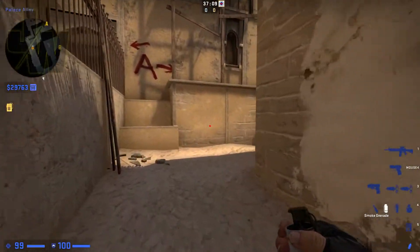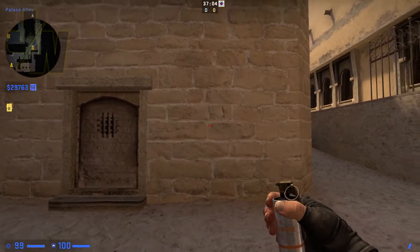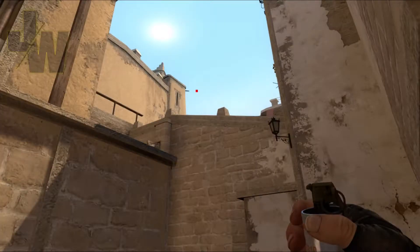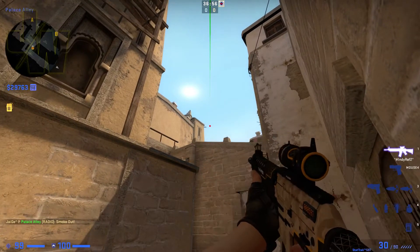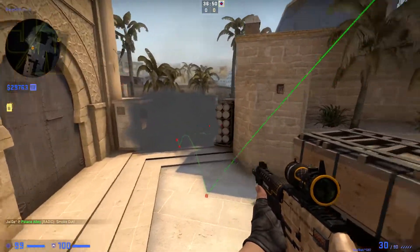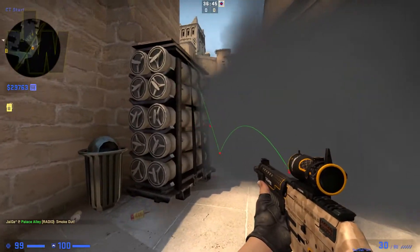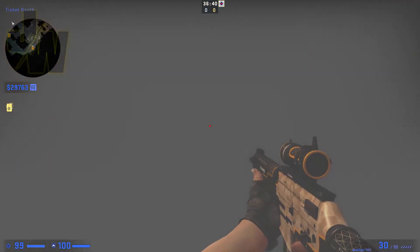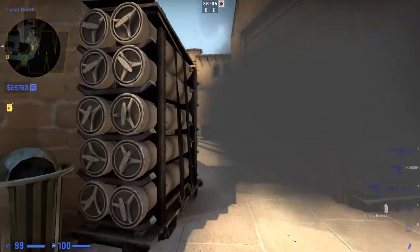Next up we've got the smoke for CT spawn. Get your head tight with these bricks here, in between the two bigger bricks, turn round, and then this wee wooden bit sticking out — if you just go slightly right of that and jump through, it should land pretty good, pretty near the box. This one can be tricky though, because if you don't get it perfect it can leave a gap to the left, and also the CTs can see over the box. But this one's a good one.